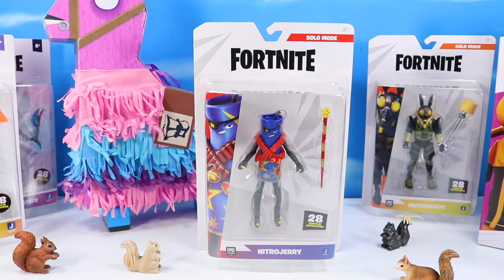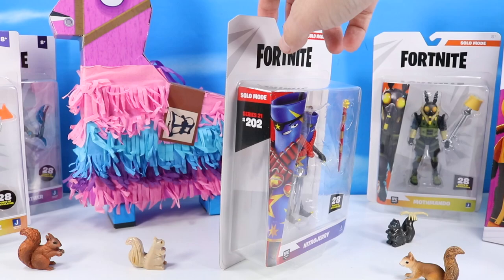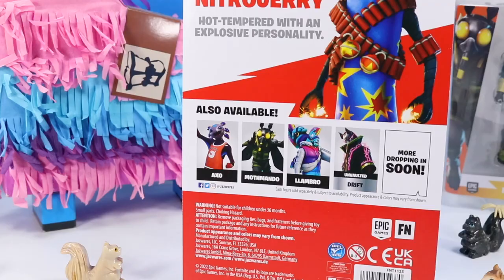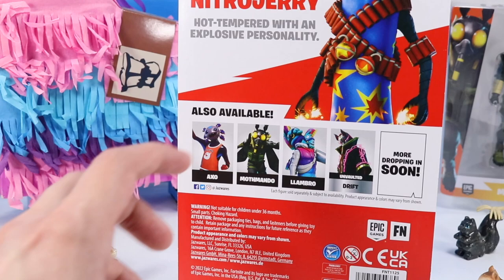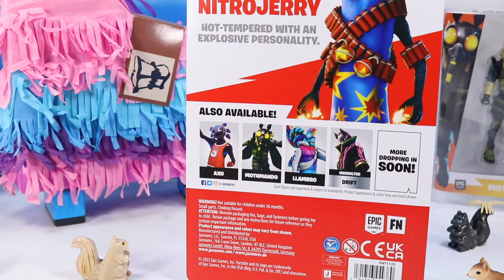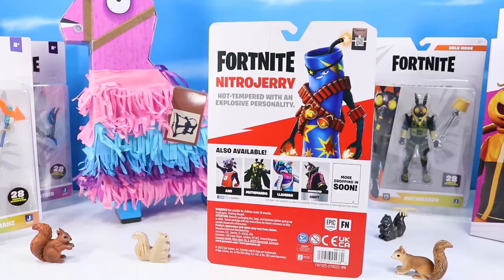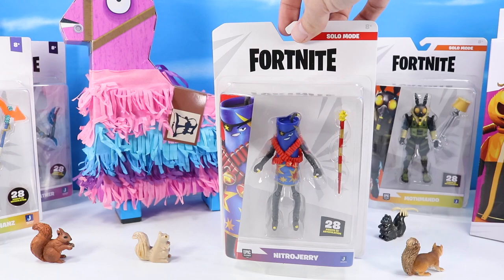We start with Nitro Jerry — Solo Mode Nitro Jerry, Series 21, number 202. I think 21 is the latest in the series. Also in today's lineup: Mothmando, and I have not seen an Axo yet — that's got to be a hot ticket. And a Lombro in the 4-inch scale. We've got a Lombro in the 6-inch scale from Hasbro too. And an Unvaulted Rift is back. Pretty much impossible to keep up.